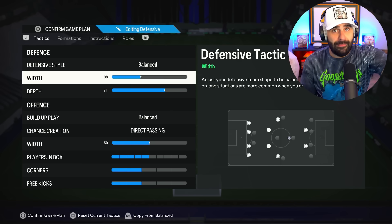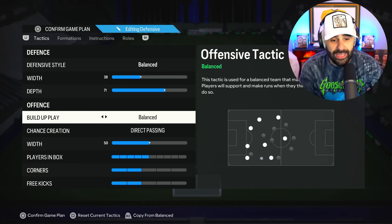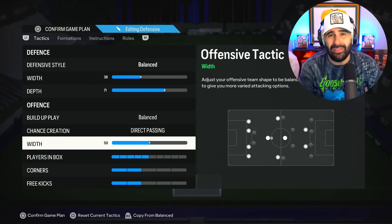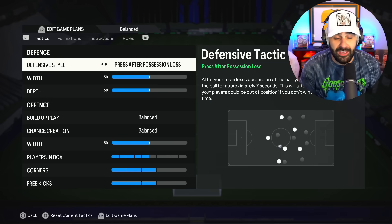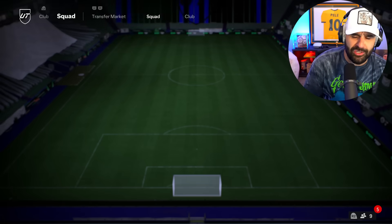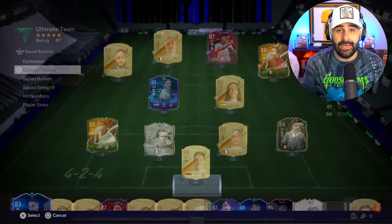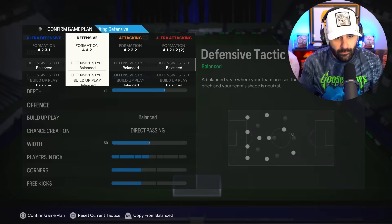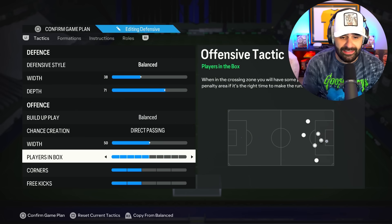I just push him out by second man pressing and cover everything inside myself. 71 balance. And then direct passing — I keep it on 50 width. Not really doing much with that, just keeping it exactly the same. Yeah, straight up 50 on offense. 38, 70, 50 direct passing. This keeps it with 5, and then here is 2 and 1. Now, 2 and 2 — I used to have 1 and 1 but I didn't like how many players were getting into the box, so I changed it to 2 and 2.